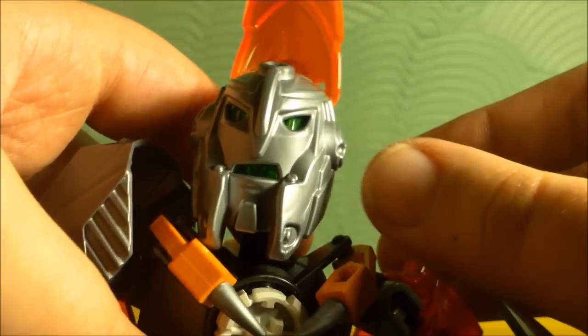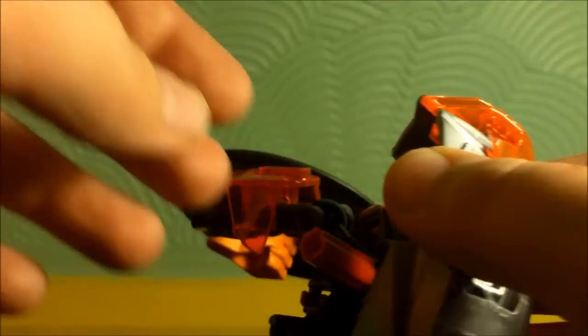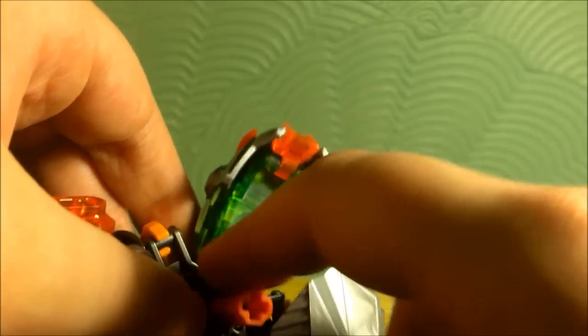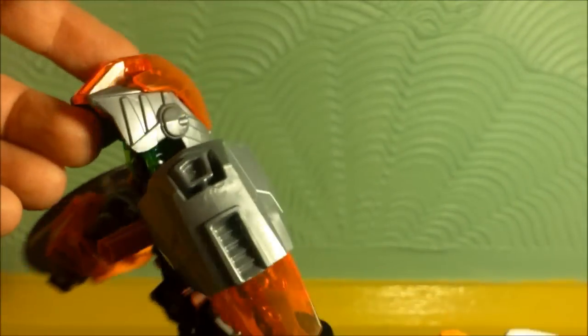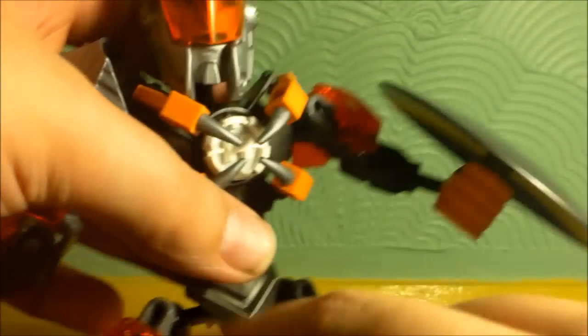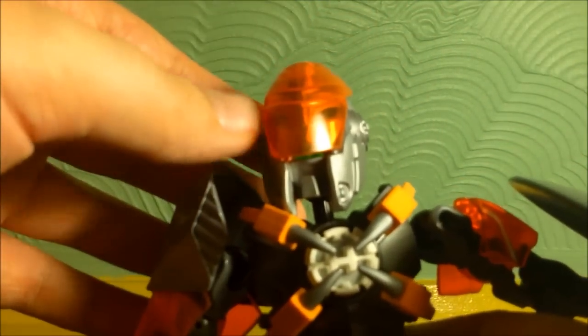The head sculpt is rather interesting — you can see a really weird-looking face. He has a visor to protect him from the brains, I would think. He does have a green head, and I don't know why they went with green when BULK has no other green on him — I find that a bit odd. He comes with two fists, which is nice, and standard Hero Factory articulation on the legs, though movement is a bit hindered at the shoulder because of one piece.